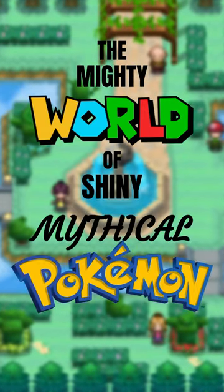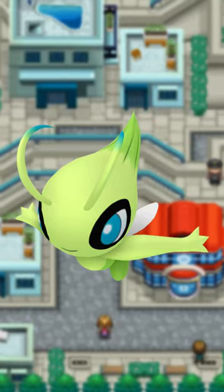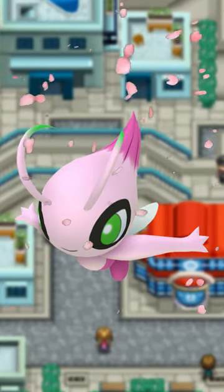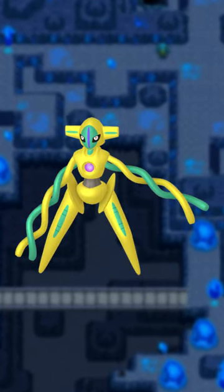The mighty world of shiny mythical Pokémon! Mew gets a really nice light blue. I wish you could still hunt it again after Pokémon Emerald. Celebi gets a nice pink, looking like some cherry blossoms. Jirachi's red color scheme is pretty good. Deoxys always looks awesome and its shiny stays true to that.